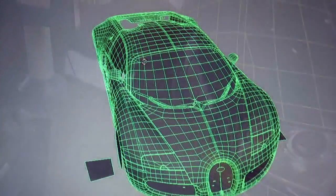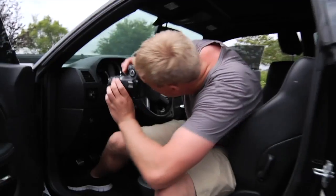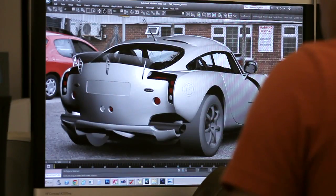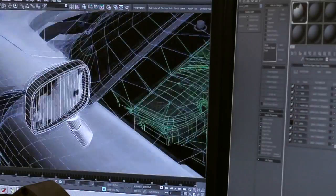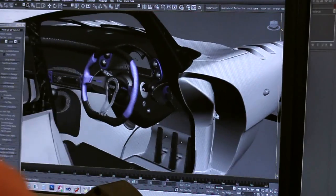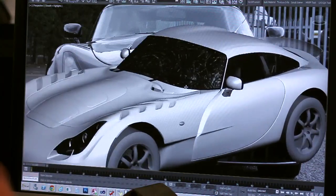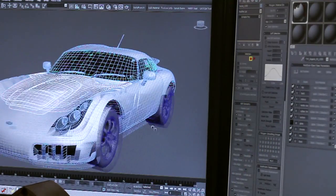Some of the other ways that we capture data for cars is to take photographs. We shoot photographs for two different reasons: one is for texture source, and we also have to rebuild the shape. In cases where we couldn't scan the car, we recreate the 3D shape out of photos taken from many different angles. We lay those photos behind the geometry as we're building it so we match the geometry to the photo in the viewport, and then the shape is sub-centimeter accurate on the surface of the car.